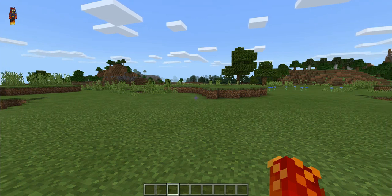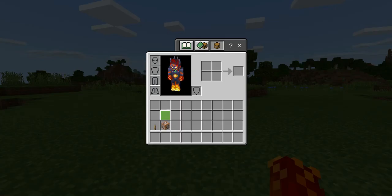Alright guys, the materials that you will need in order to summon TNT wherever you look are the following: one lever, and one command block.